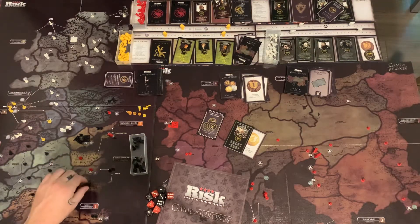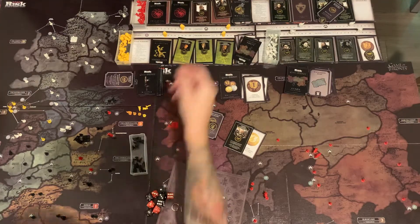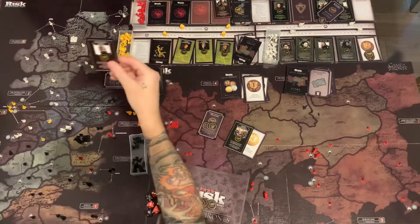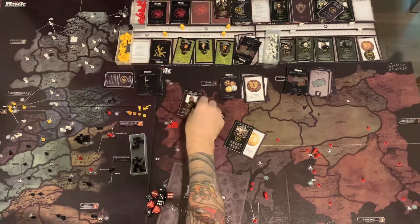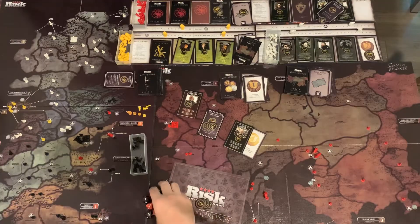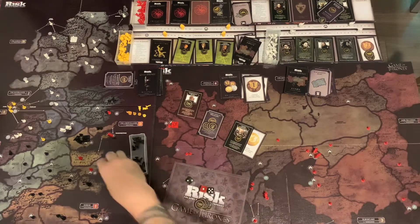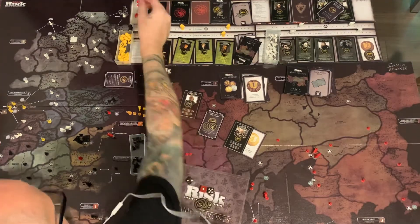Let's try to take back Storm's End. Targaryens will play Barristan Selmy, who can re-roll defense dice. Attacking Storm's End from Tarth — they re-roll and miss. Daenerys loses that battle, locked out of Storm's End.